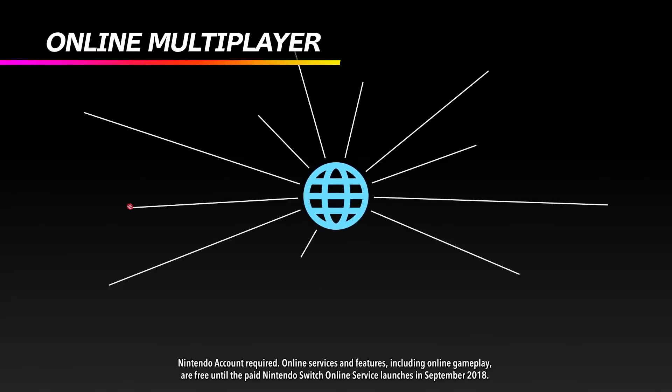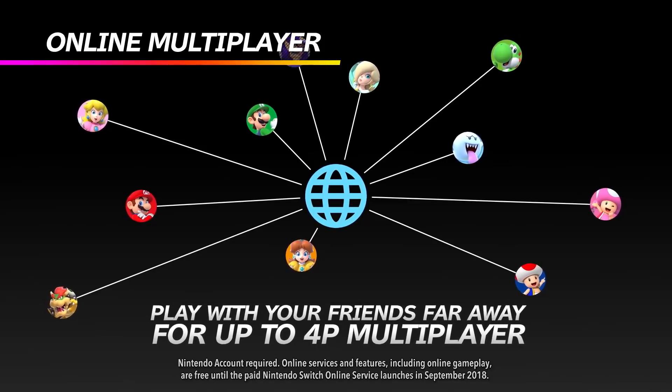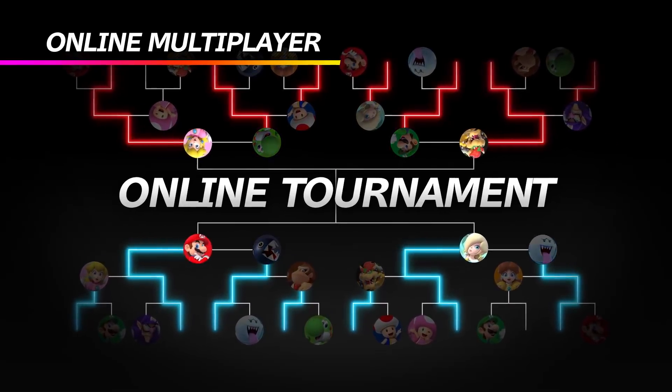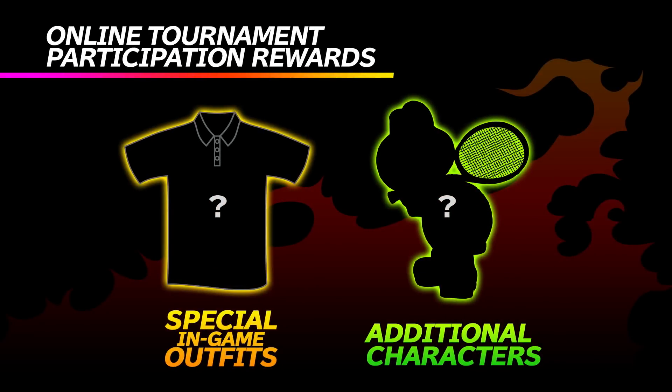Once you connect online, you can play a match with your friends or other players. Events and online tournaments will be held, allowing you to compete against other players. Matchmaking is based on your record during the event. As a participation bonus, you can get special outfits or even additional characters.